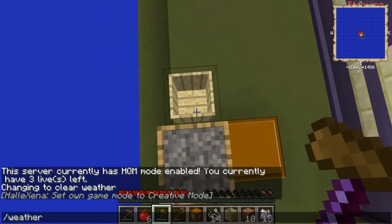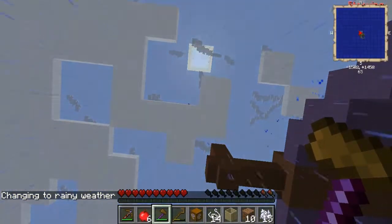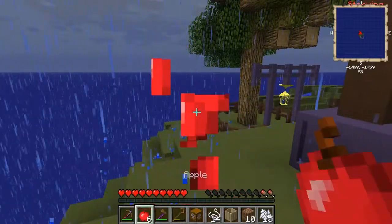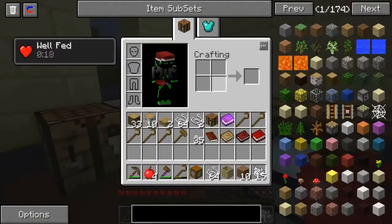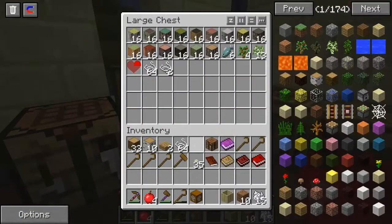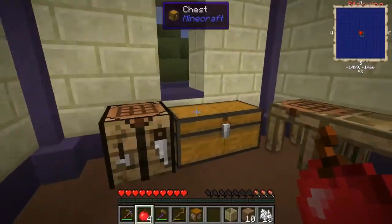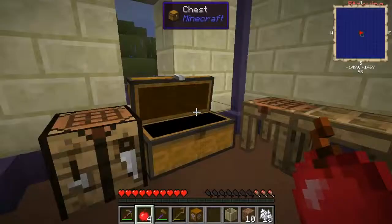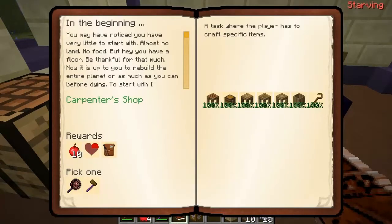Why did you go into game mode? I wanna see the clouds. Go ahead — angry storm cloud. These clouds are hollow; I'm inside of the cloud. They actually have a collision. Did you complete that quest? The one where you had to make a bunch of stuff in the beginning? Alright, let's move on to the next one.